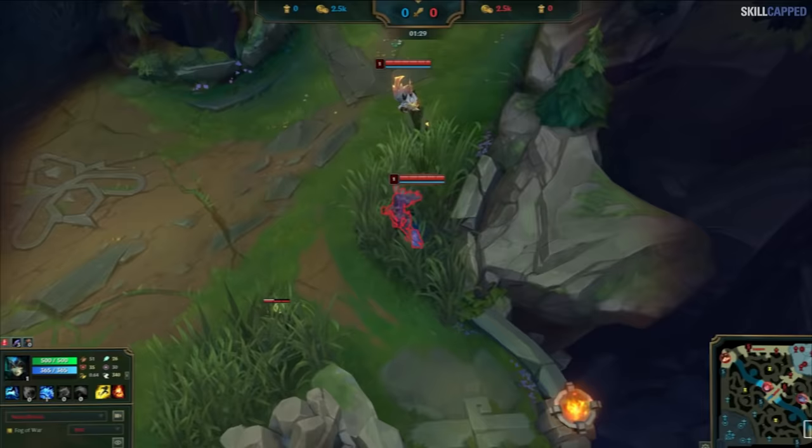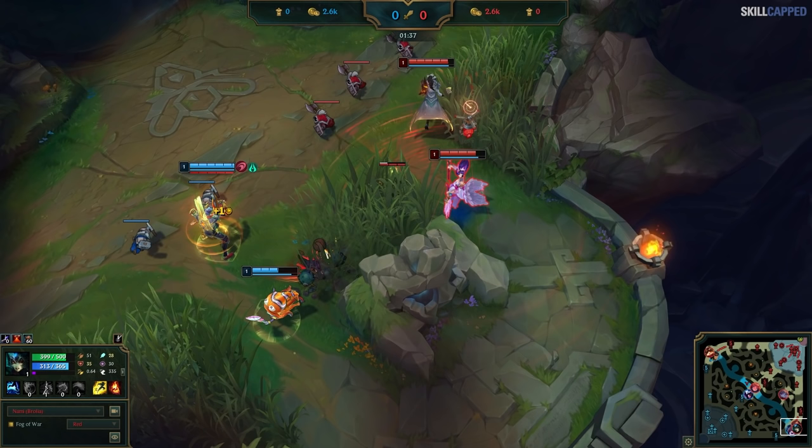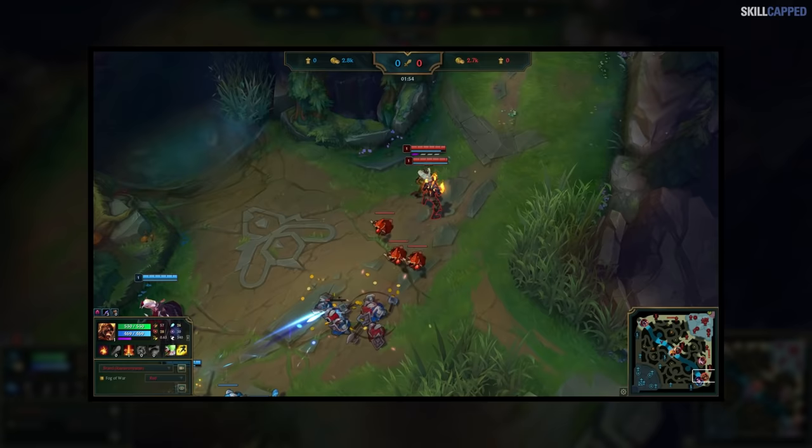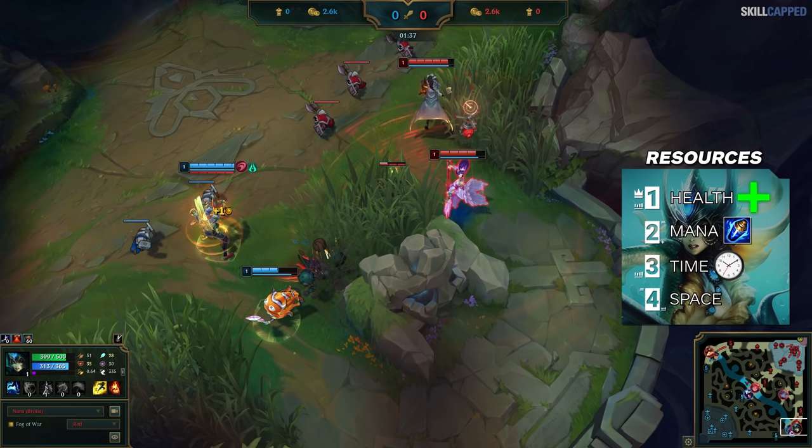Let's take a look at a different challenger game where both sides get to lane around the same time. Nami walks into lane and immediately begins to sweep the middle lane brush. However, Lulu is right there and immediately a fight breaks out. If we pause right before the wave even meets, we can see how much these two laners really wanted this space — both Lulu and Nami are missing a significant portion of their health. They were willing to fight and weren't scared to use their resources. High elo players are more willing to trade health away because they want to use every resource available to gain leverage — health, mana, time, space — all of these things are viewed as resources.